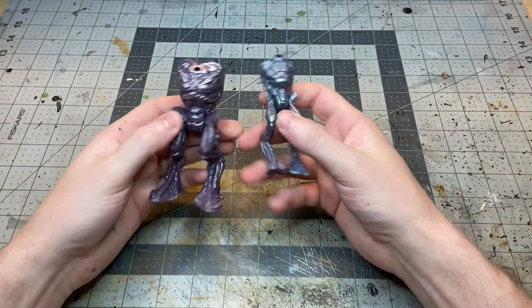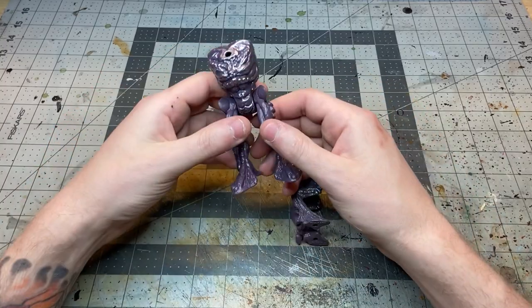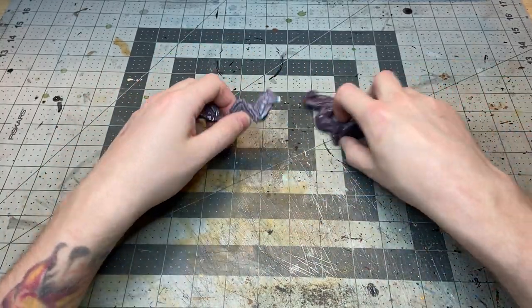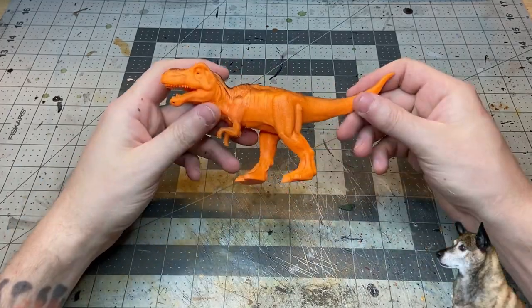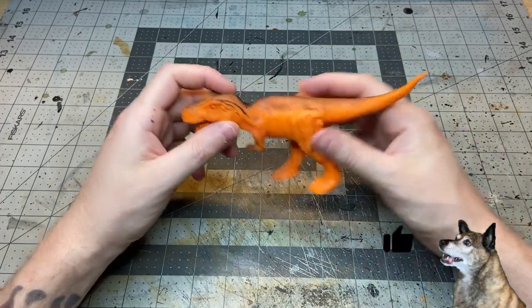The start of this project were the leftovers from these Final Faction toys you can get from the dollar store. I've used these in a few different projects but the torso and legs were leftover bits, so I decided to use the legs to make some sort of creature. This is just a dinosaur toy from the dollar store that's been sitting around for a while.